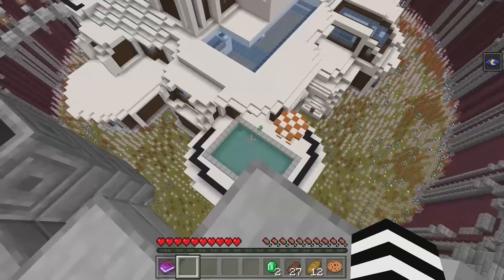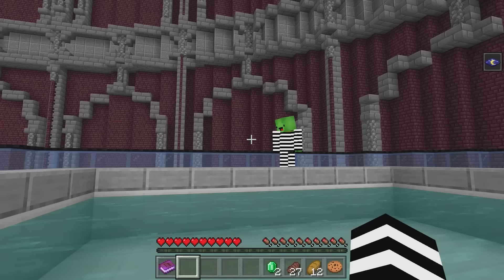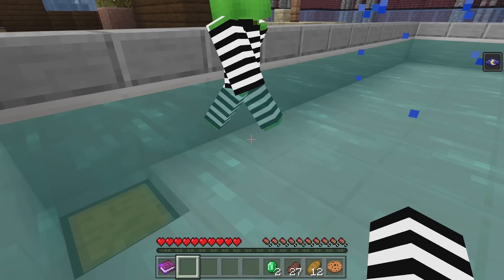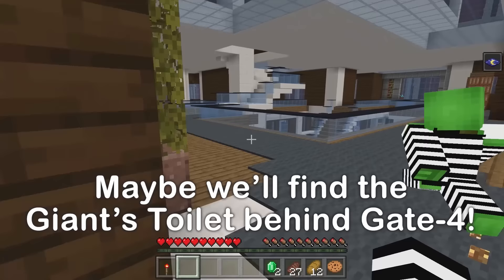Banzai! Yay! That's just one way of entering! Mikey, look! A key! We're off to a great start — this is key number one for gate four! Nice! There's a gate four? Maybe we'll find the giant's toilet behind it!